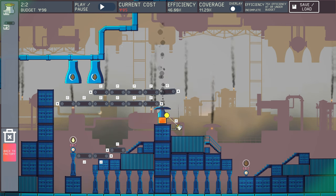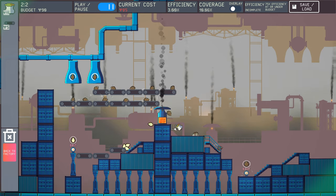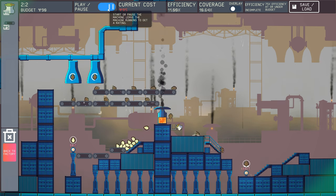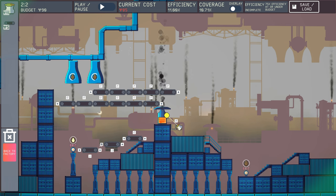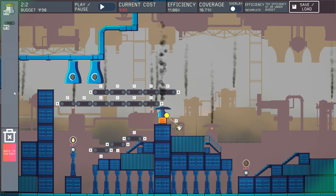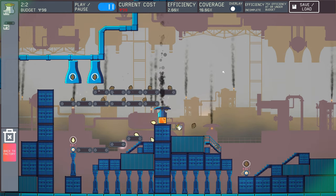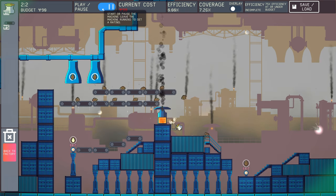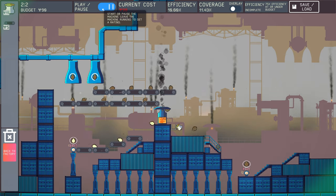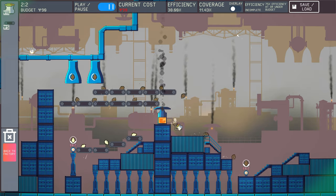Maybe all we need to do is just do conveyor belts like this. We've just got this one, then we just need a little step down like this I guess. Feels like a lot — I mean that is my budget. There we go. I mean it works. I mean it works, I'm not that fussed about my budget really. If they give me that much money that's what it's supposed to be.